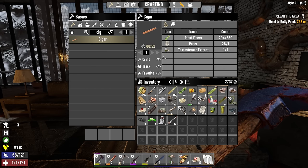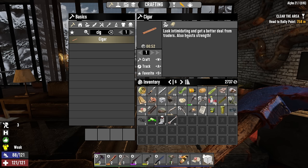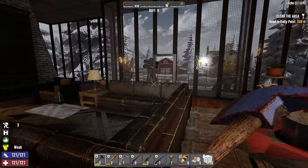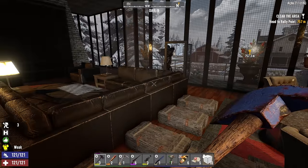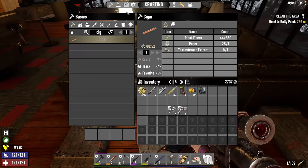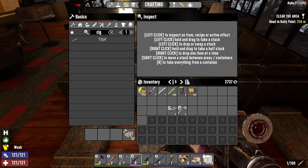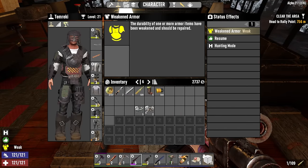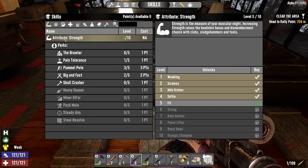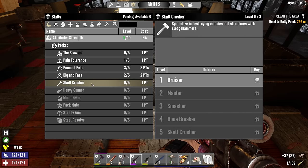From here I should be able to get myself a cigar. What's it gonna do? Boost strength and better deals from traders — perfect. There's my cigar: Strength +1, Bartering +10. I toss it on — there's extra cloth in my bandana. I knew that would come in handy someday.